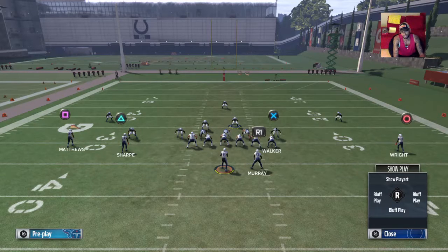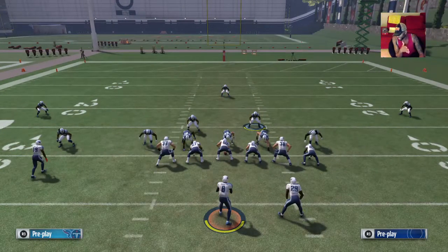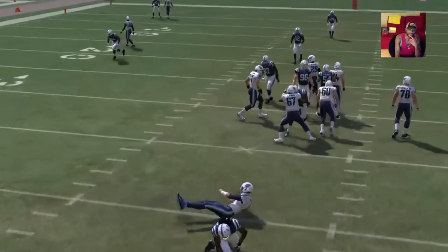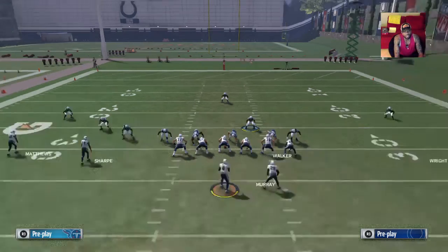You can do all the setup before the guy even hikes the ball, before the line is even set. Use it as the linebacker. So we're gonna hike the ball — you see that free safety just comes in screaming. The first time it didn't work because I didn't have the free safety moved out just a little bit. This is a good scheme. If your free safety has 90 speed, that's gonna be a sick blitz.